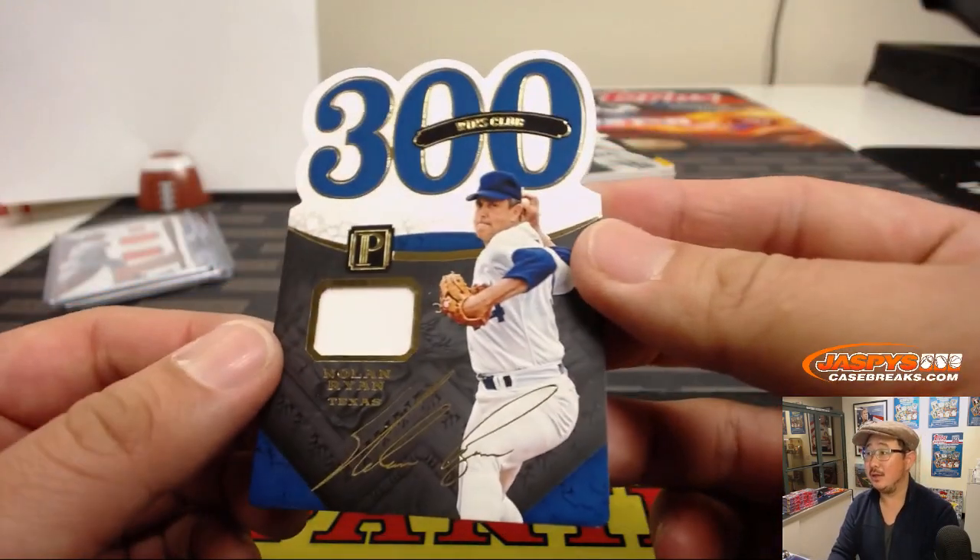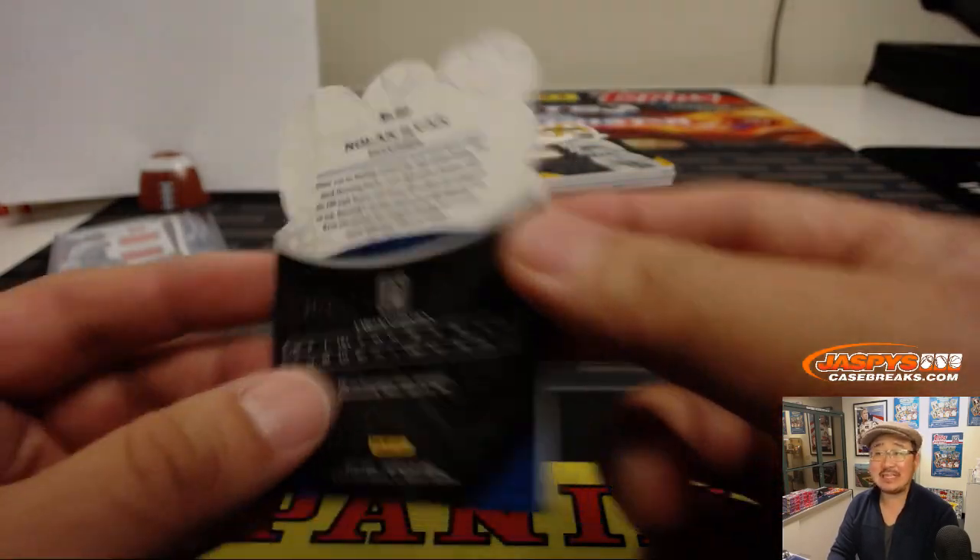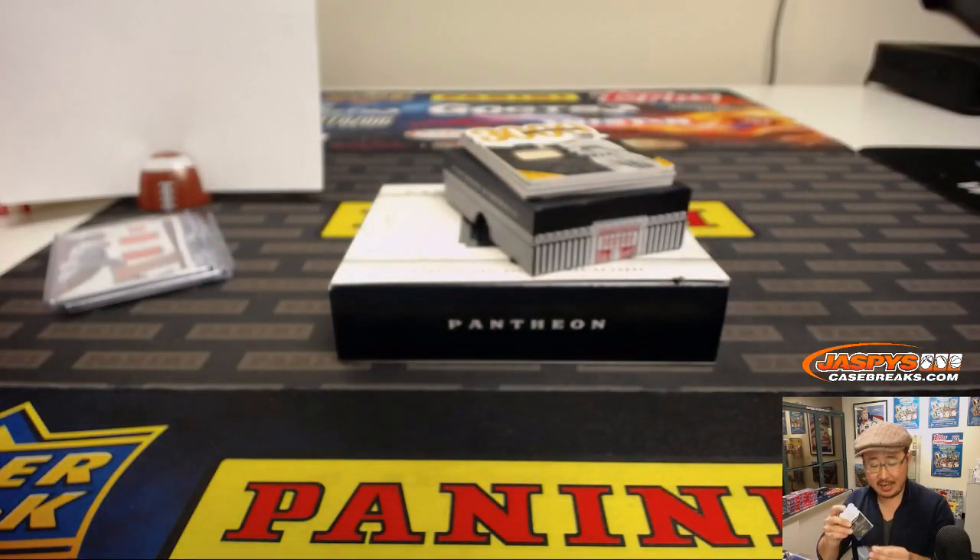300 Win Club — Nolan Ryan. Nice Nolan Ryan relic, game worn material, 36 out of 49.